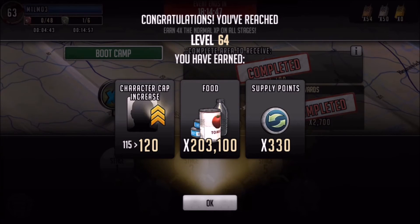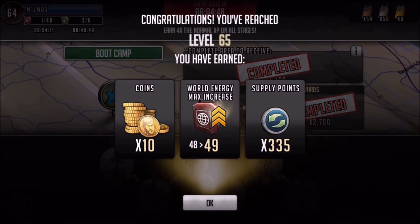At level 64 we went up to a 120 character cap, which I love. Increases to not only world energy but also the character cap are great. We also got 3,100 food — always nice to get a free chunk of food, there's plenty you can do with it — and more supply points of course.